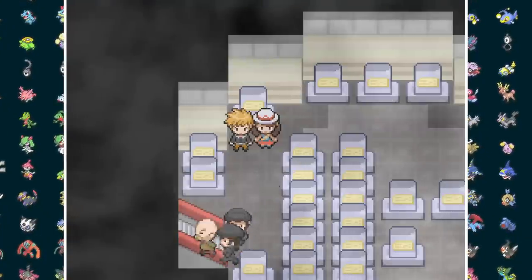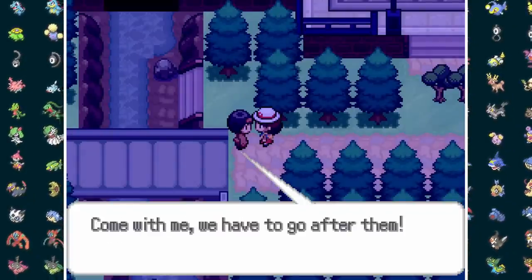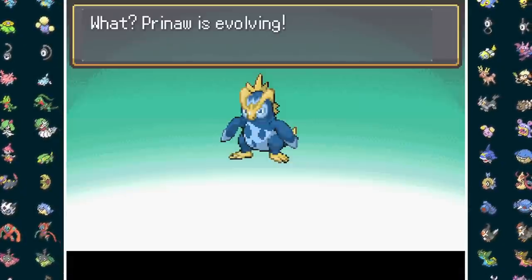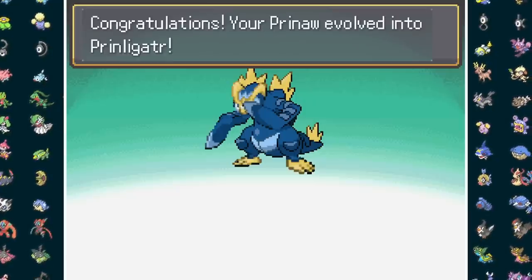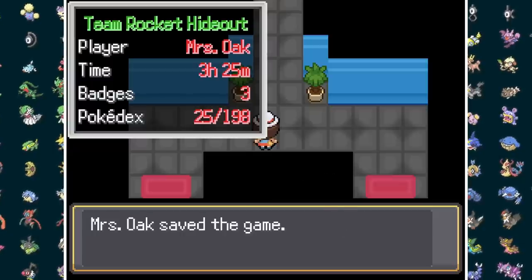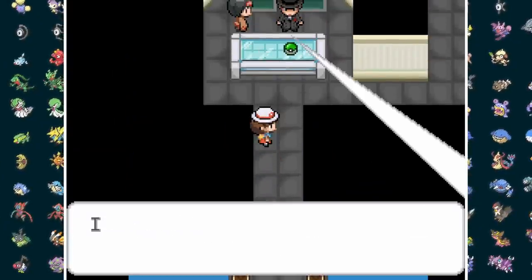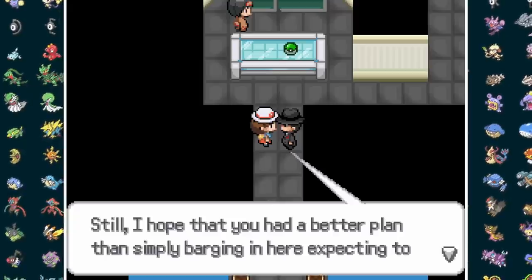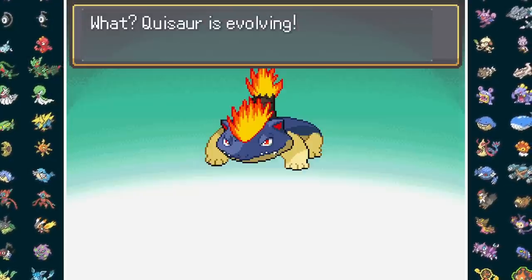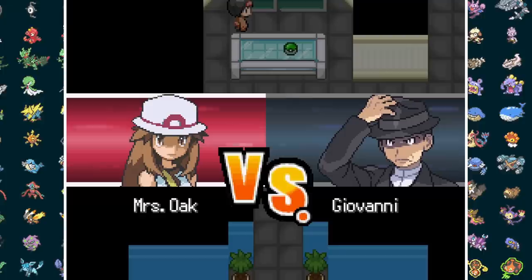Once Mr. Fuji gets taken away, we beeline it to Celadon to tell Erika about the kidnapping. We follow her into the sewers and after taking out this Rocket Grunt's Magnummer, Prinna evolves into Prinligator. Unfortunately, Erika and Giovanni have the same level cap of 35. Because we need to battle the Rocket Boss and some gym trainers before the leader, I decide to go into this fight at 33, meaning this will be our first real challenge of the run. At least the grass starter halves of Quizor, Wardle, and Baybuskin evolve before jumping in, but will it be enough?